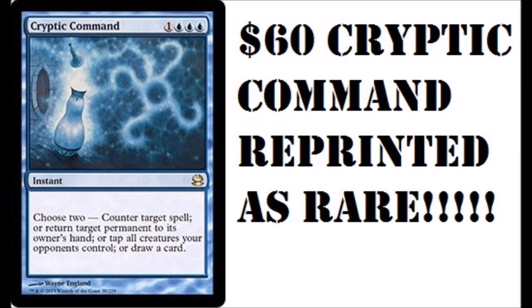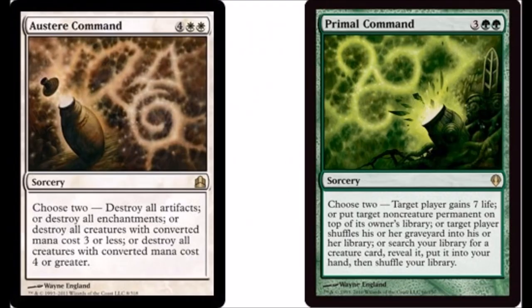Now that being said, Cryptic Command — we're going to take some time to talk about that card. That card somehow is $60 again. I haven't looked at the prices, I have playsets of each of these cards, but I don't really check the prices that often. $60, that's insane. It was reprinted as a rare in Modern Masters 1. How is it still $60? I don't get it.